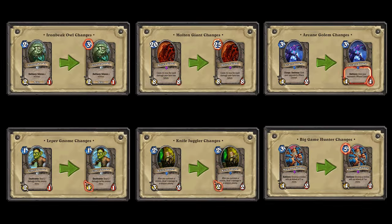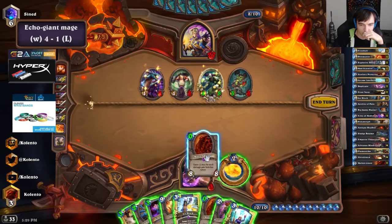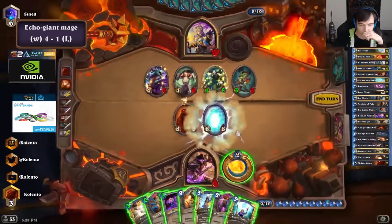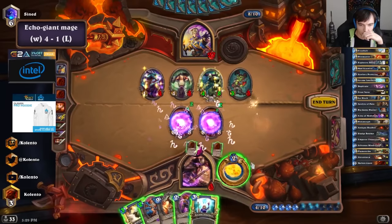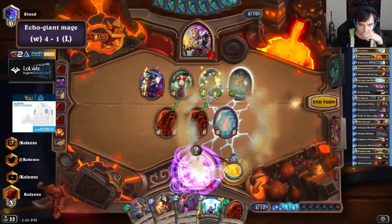The next series of cards were nerfed with the introduction of Standard because they were too strong in their mana slots or had effects the devs wanted to address. Molten Giant's cost was increased from 20 to 25. At 20 mana, it was too easy to play for free by reducing your health to 10, and it saw a lot of play in Handlock, Renolock, and the innovative Echo Mage deck from GVG. At a cost of 25 mana, you will need to reduce your health to 5 to play it for free, which is quite risky.